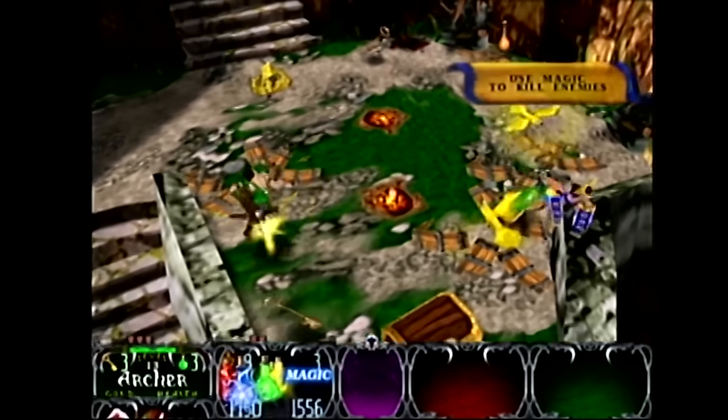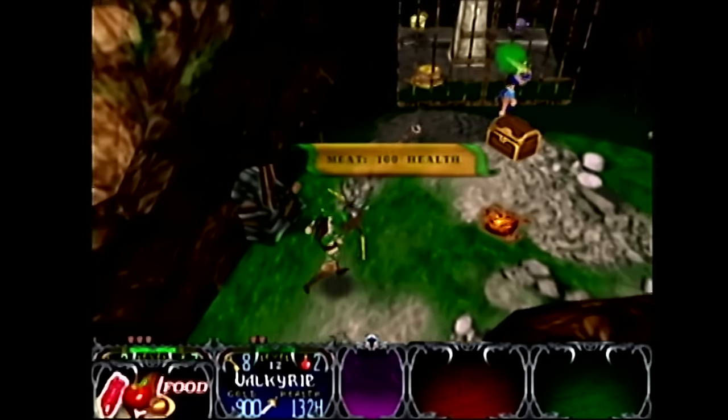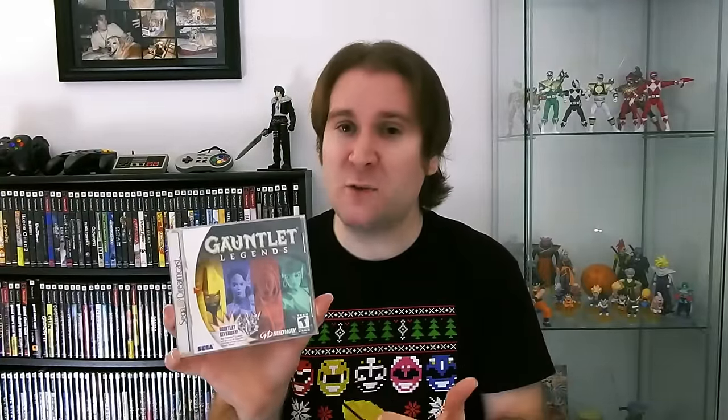You have to collect keys to open treasure chests and doors, and finding food will replenish your health. Speaking of food, that's actually one thing I have to point out about the Dreamcast version — there's nowhere to buy food from a shop. So if you're low on health, the only way to get more is by playing level one over and over again since it has a lot of food and gold. I once played with a group of three other people, and I would spend time running through level one with everybody's characters getting their health back up. It was insane.